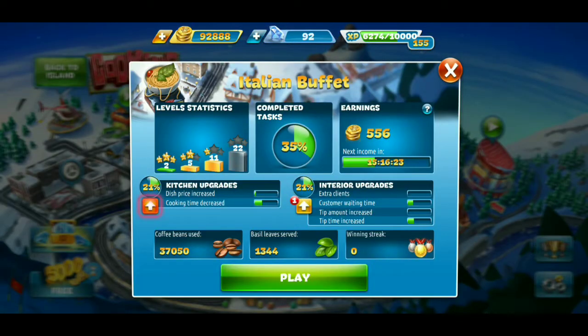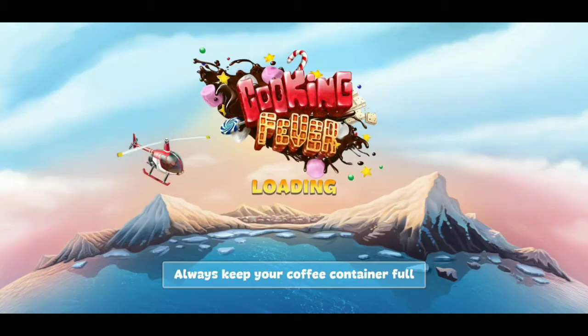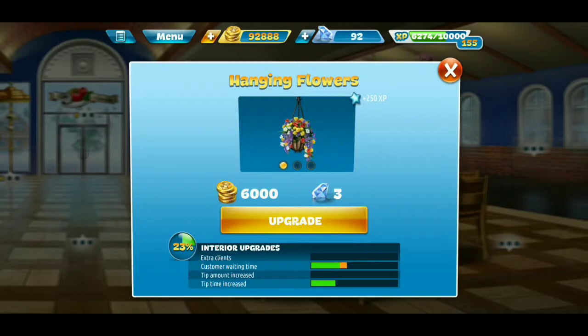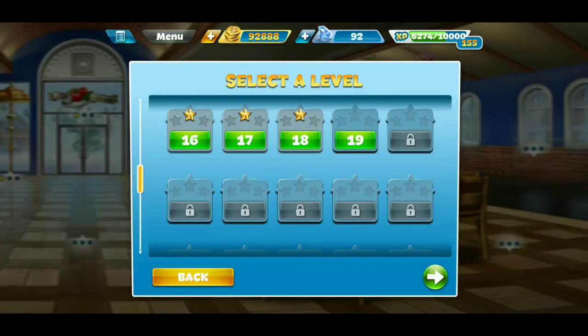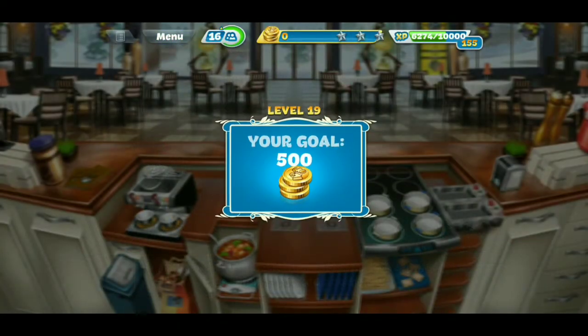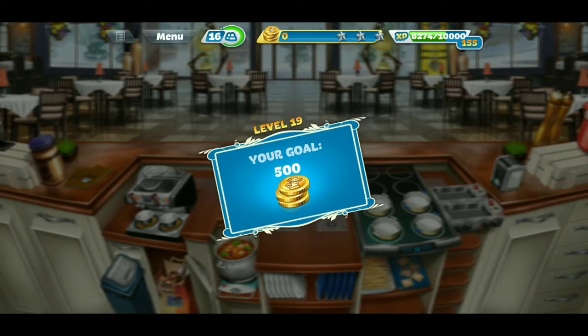So today we're at the Italian Buffet. Let's go ahead and check out our newest interior upgrade, which are the hang-in flowers — these help with the customer wait time. Last time I was here I failed level 19 again, and that's actually the level that we're on for this video. Let's go ahead and see why I keep failing this, because I can't remember everything I do at every restaurant.